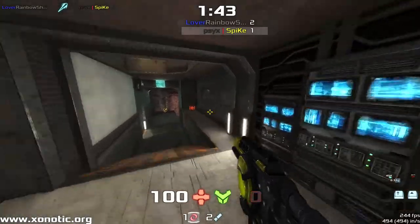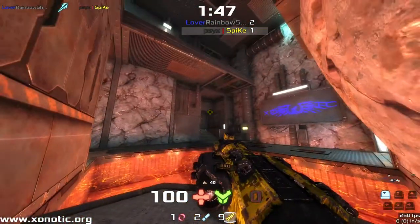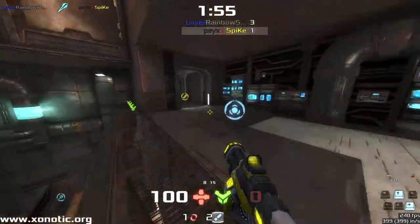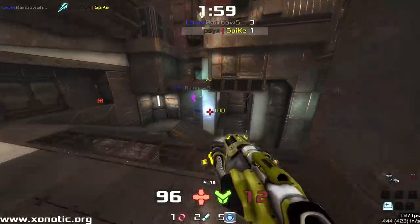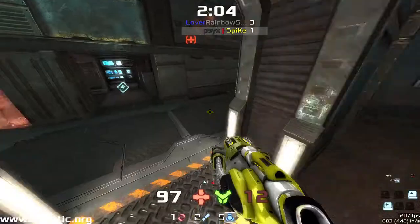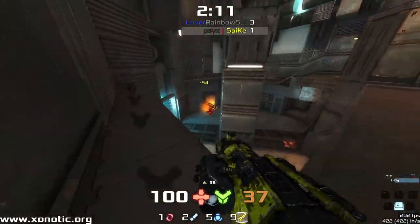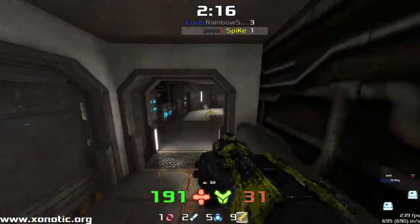Mega health is going to be up. Spike going to go for the armor, but it's not there — there it is. Rainbow's right on time for it. So Rainbow has timing on that armor and on the mega health. Spike probably has timing on that armor now, but he's struggling for ammo for sure, scrapping around for little items. Doesn't want to go through that gully — there's a Rainbow Shadow on the other side of it.